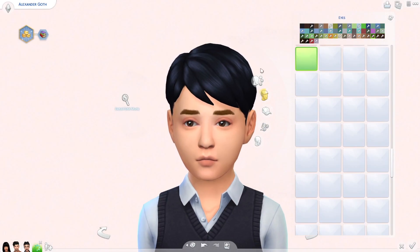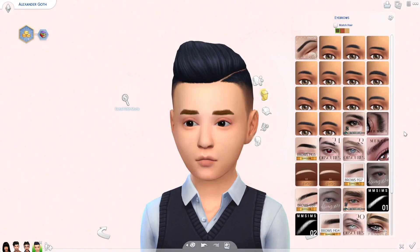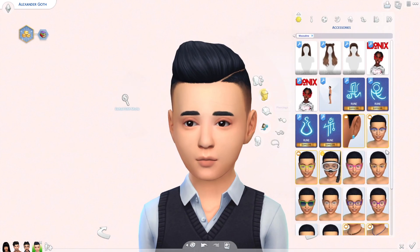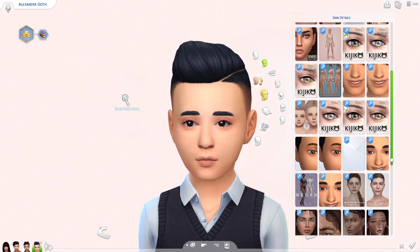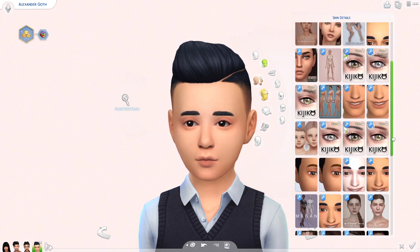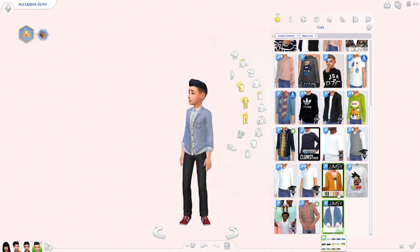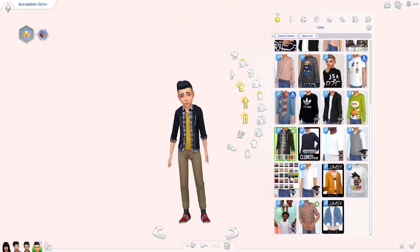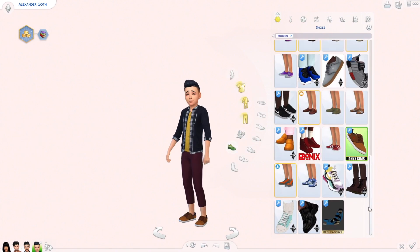The last and youngest member of the family is Alexander Goth. This is where I realized I had removed a lot of children's CC to save space. I don't style children as often or in as much detail as teens and up, so I removed a lot of it. When I did this challenge I wished I had it back, so I ended up using a lot of Maxis items — which I actually don't mind for kids, as there are a lot of nice Maxis items in the game. I even download Maxis match recolors.